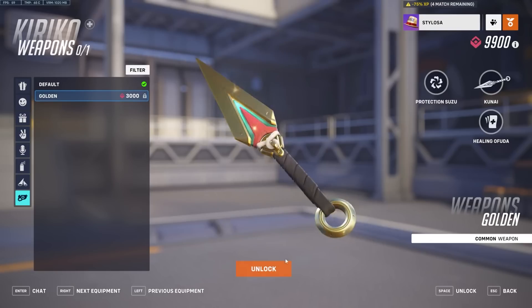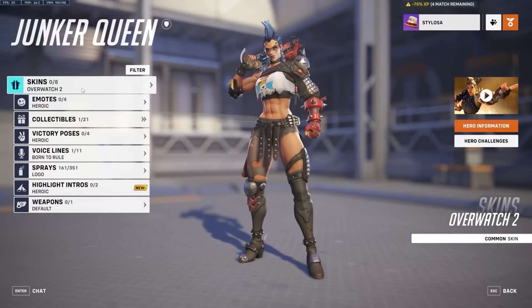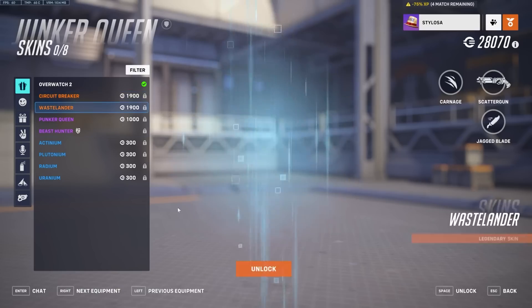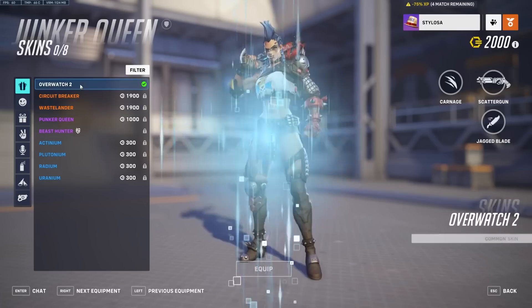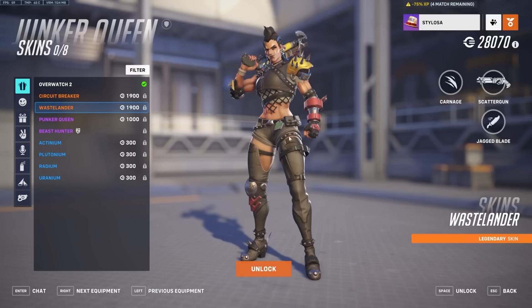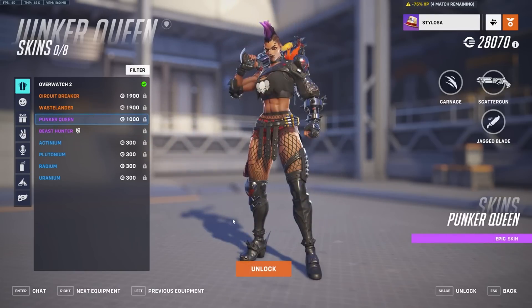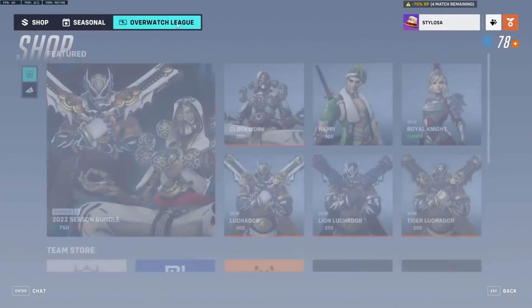However, the story doesn't end there. Because if we switch over to Junker Queen, Stylosa found something very, very confusing. You notice that while you can't buy one Junker Queen skin, you can buy the one underneath it, which is also supposedly in the shop. And going further down to the Punker Queen skin, which is quite unique unlike Wastelander — which looks a little lame in my opinion — you can also buy that one using either the premium or the legacy currency.